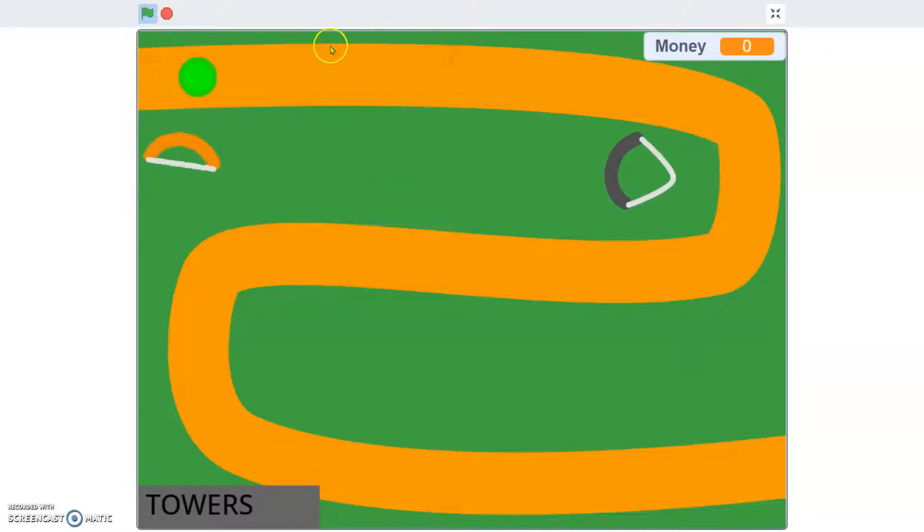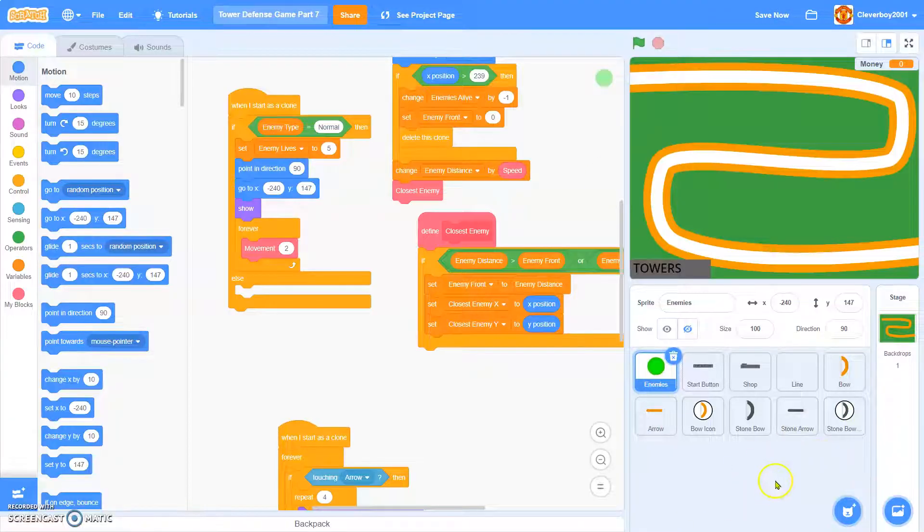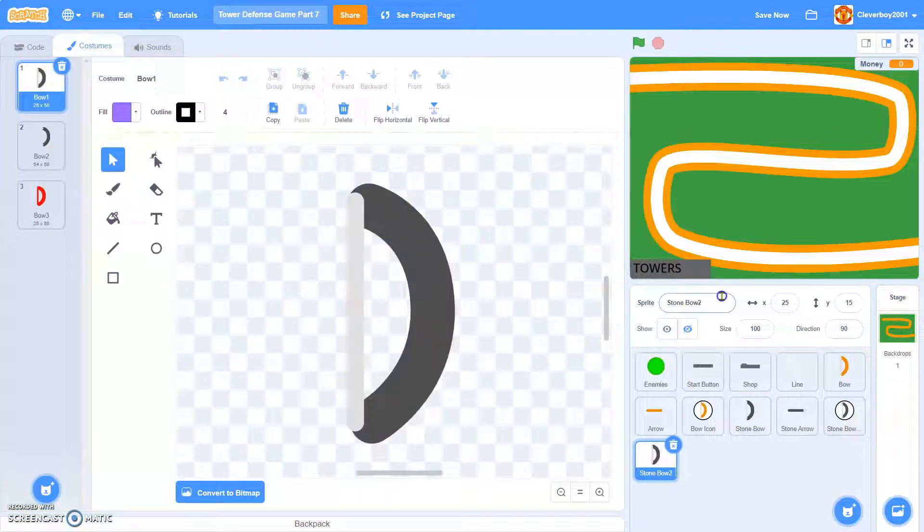In this tutorial I will show you how to make other enemies like the strong one or the fast one, and in this video I will also add one more bow. Let's begin — I'll add the bow first. We'll call this 'Astral'.